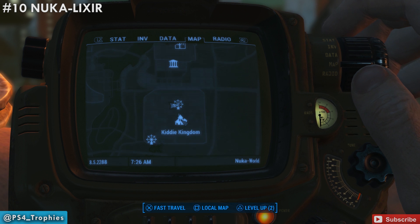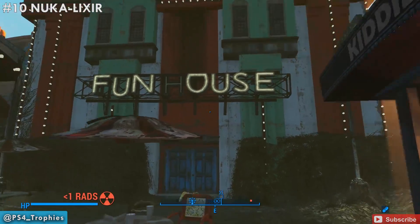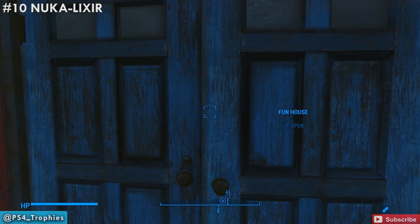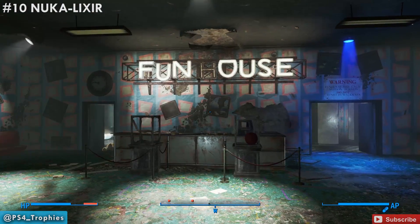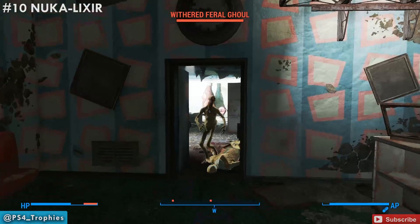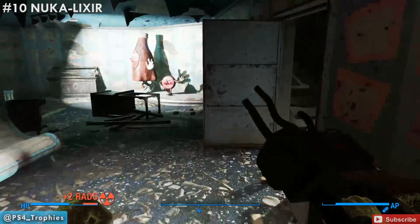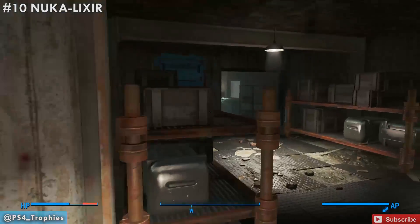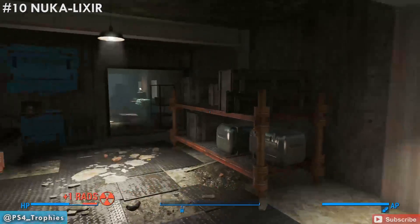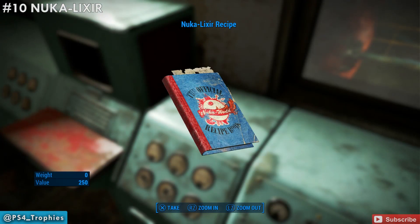Now let's go to Kitty Kingdom. The first one we're going to find is in the fun house, which is kind of on the back side of this area. Go inside the fun house and it will be close to the door on the left, but you have to make your way all the way through the zone, going through the door on the right first to unlock the chained door. Once you go through that door, go up immediately through the first door on the right, follow it around, and right here on this console is the Nuka Elixir.